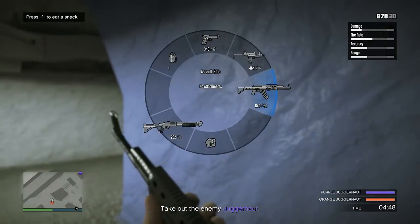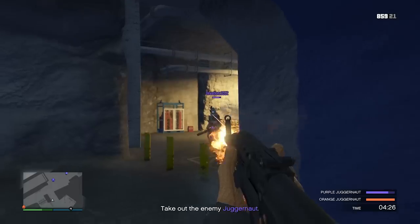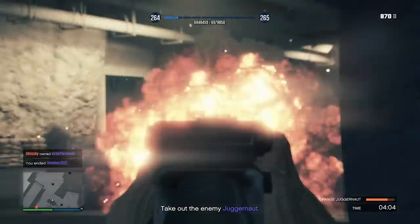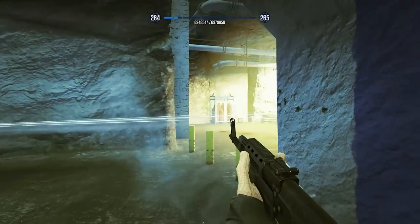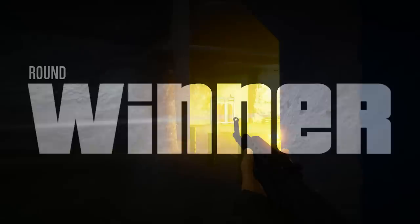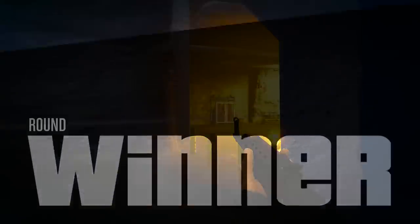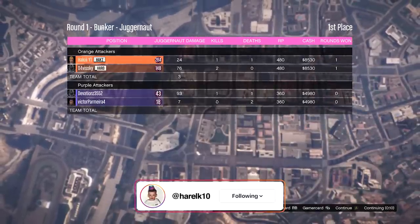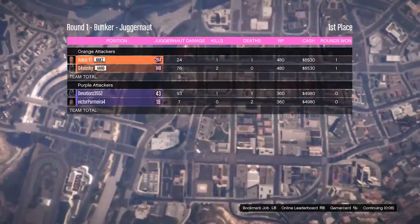We have a shotgun, a grenade, an SMG, and an AR. We killed both of them and that's how you win a round. Let's see how much money we're gonna get just from this quick first round. And we got almost 10k, which is not bad. You could definitely have some fun with friends in this game mode.